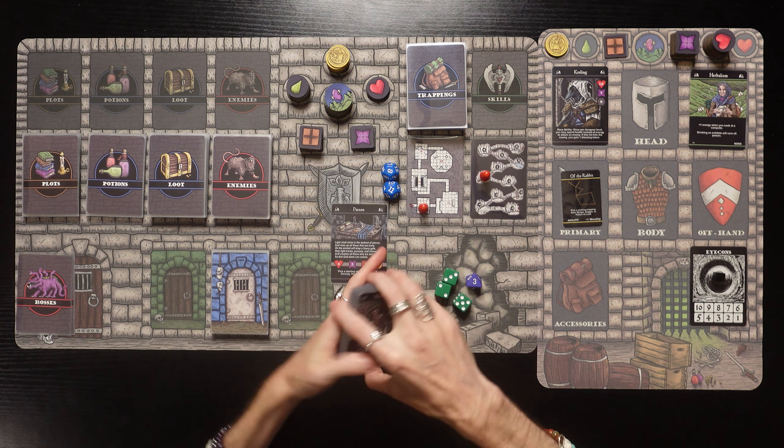We're going to grab Herbalism as our starting skill - I don't think I've ever started with that skill. We'll set the rest of the skills and the Parson card overlapping so we can see the stats at the bottom. And we've got our star sign of the Rabbit. Pick a starting trapping: door wedge, dagger, or potion of luck. We also have the agility attribute and we get plus one morality - so we start with one morality.